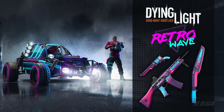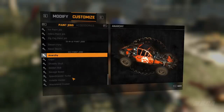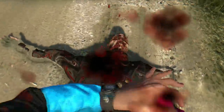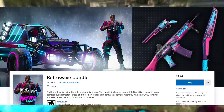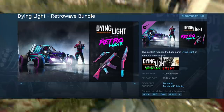This DLC is called the Dying Light Retrowave Bundle. It comes with 3 blueprints, 1 outfit, and 1 paint job. The price of the DLC is $3 and you can look it up in the store. If you don't see it, check the link in the description for your preferred platform — I'll have a link for PS4, Xbox, and Steam. Make sure to also download the addon on your PlayStation.